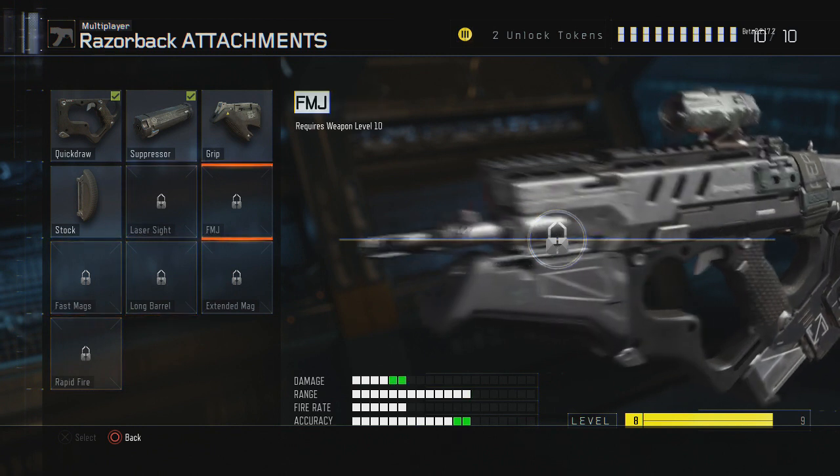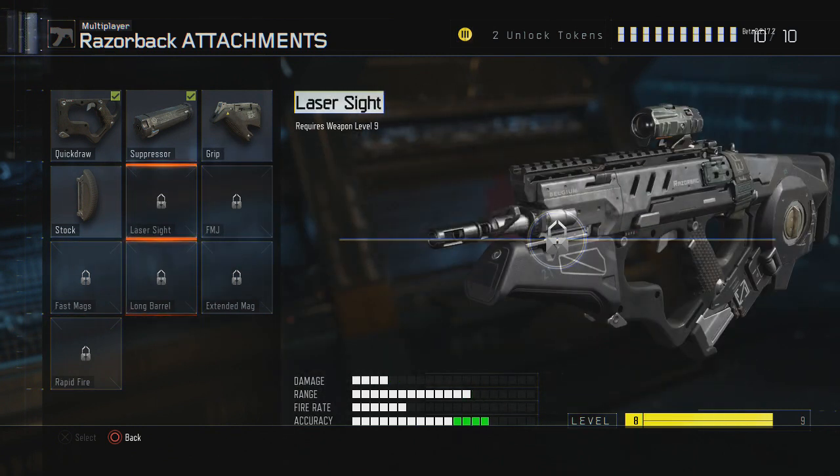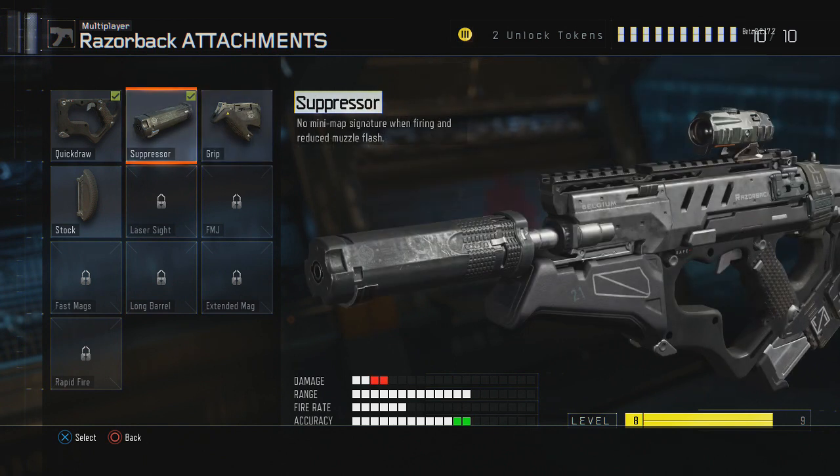Unlock the long barrel instead — it's much, much better than the silencer. Or something like the FMJ. No joke, suppressors have been nerfed to just being sound suppressant. That's it — they're not for damage, they're not for accuracy, all that stuff is reduced. I've tested this out many times. This is what it does: four to seven to kill with the suppressor, two to five without. Accuracy is just so much better without it.